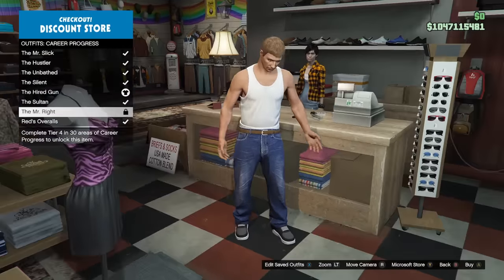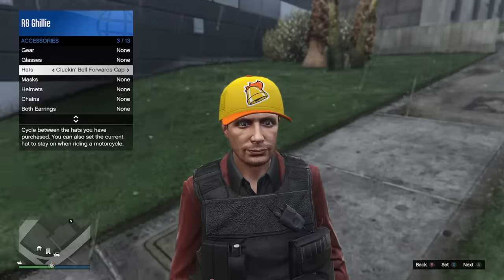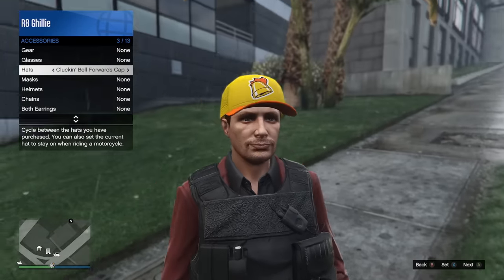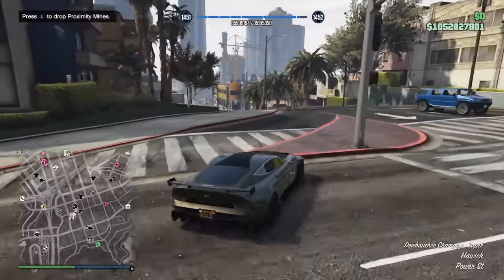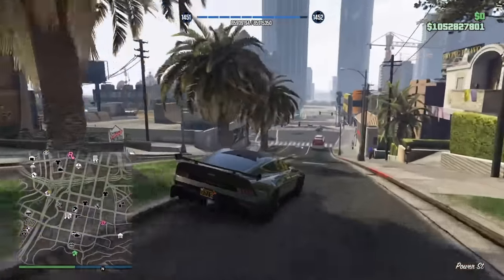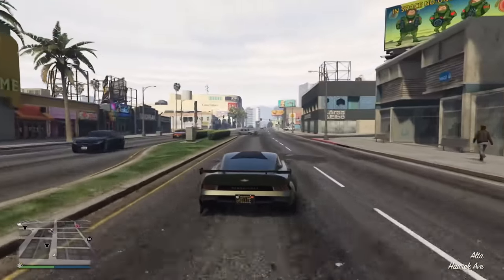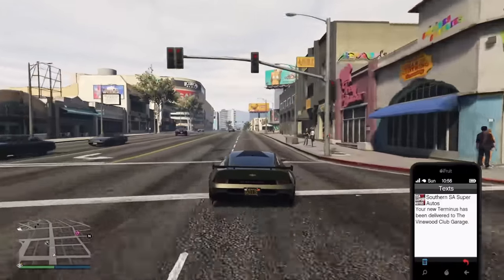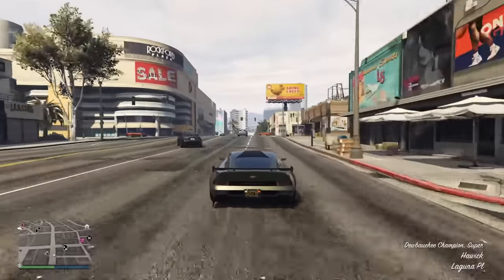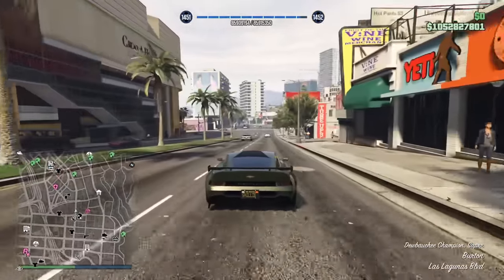Available for everyone is a new weekly challenge, which is just completing the Cluckin' Bell Farm raid finale, and you'll earn $100,000 as well as the Cluckin' Bell forwards cap for doing so. In addition, Rockstar are giving out a free 8F Drafter. Visit the link in the description and pinned comment, click the Claim button, and follow the on-screen instructions. From March 7th to March 18th, you'll be able to get the 8F Drafter in-game for free, as long as you log in between March 21st and April 3rd to get it from Legendary Motorsport.